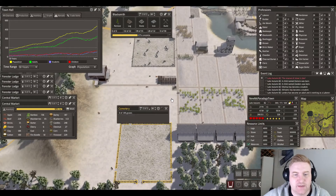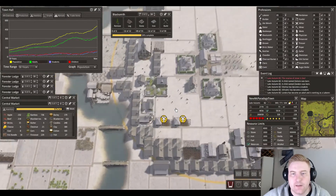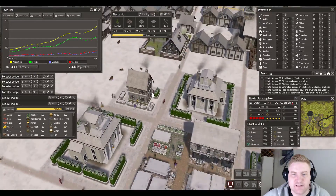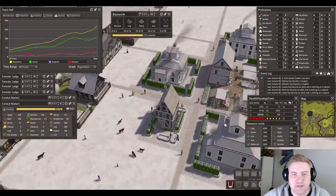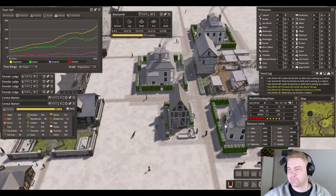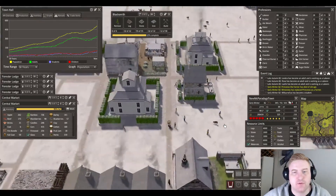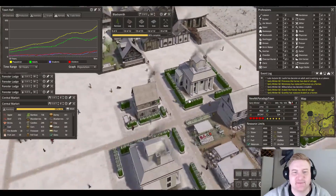Let's check the house again — it cuts the back towards the main street, that wasn't my intention. It's got an opening into the back here, that's okay, we'll leave it at that.